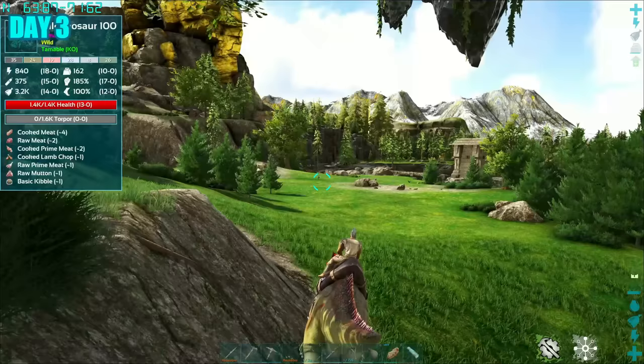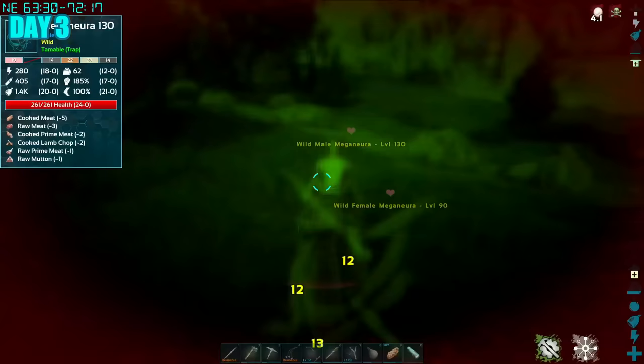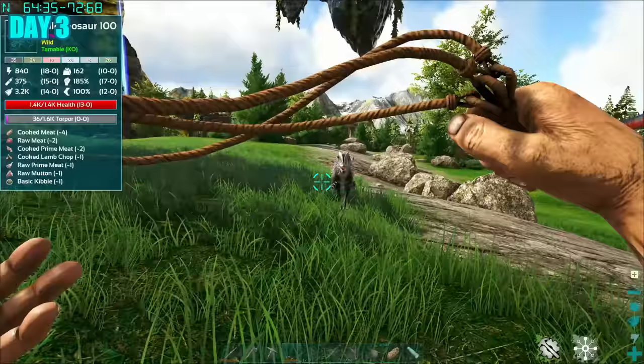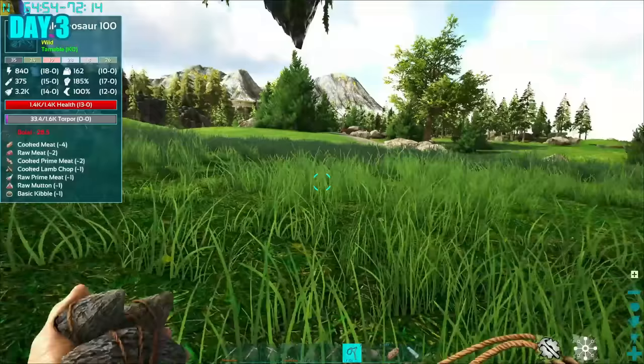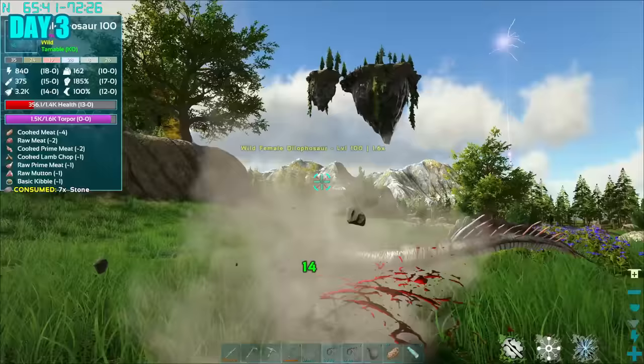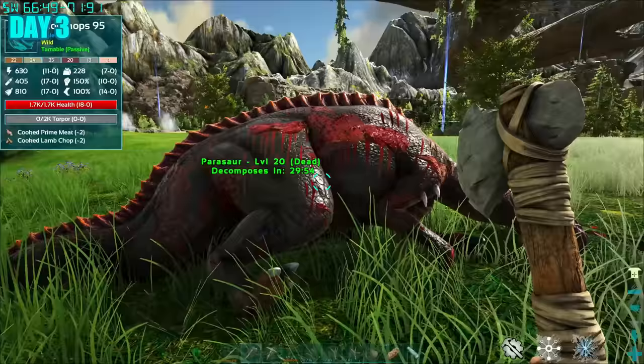But then I spotted a rideable dillo — quite a juicy level too. I just had to tame it. But whilst doing so, things got a little heated. Thankfully, we came out alive and survived the horde of meganeuras, then continued to pursue the dillo. Trying to trap and trank it with my slingshot took longer than anticipated, but eventually after repeating this strategy we got the dillo down. I then got some meat and waited for it to tame up.